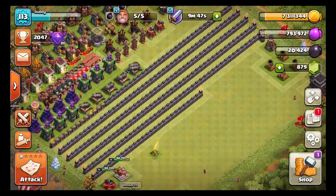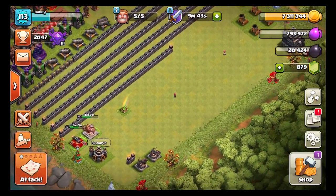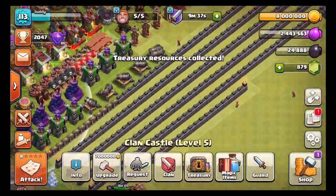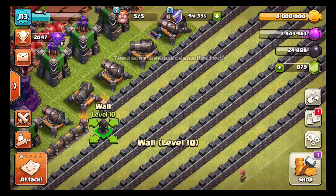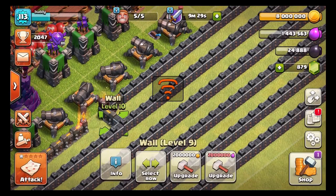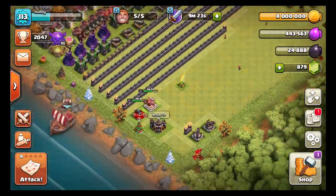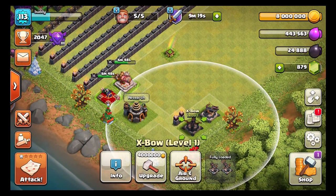I've got seven million gold to spend and I actually have some more in the treasury that I'll collect — four thousand dark elixir and two million more elixir. I think I'll go ahead and upgrade two more walls with that. One million and one million. One million might seem like a lot but it's actually a luxury for me at this point, because it used to be two million to upgrade all of those level nine walls to level ten.